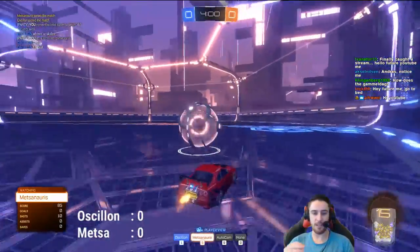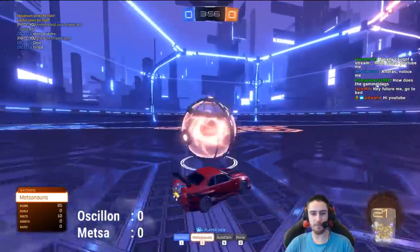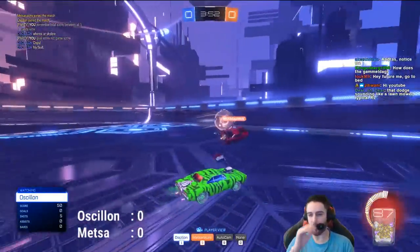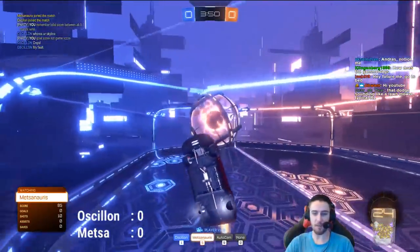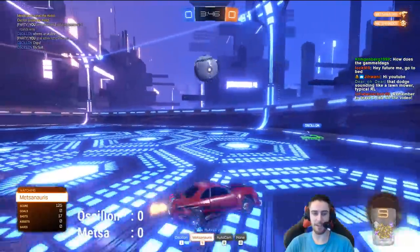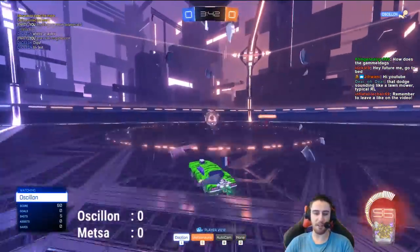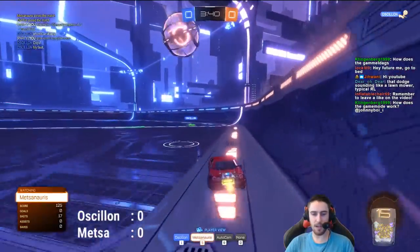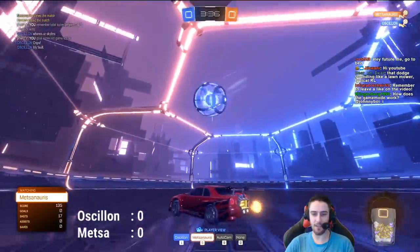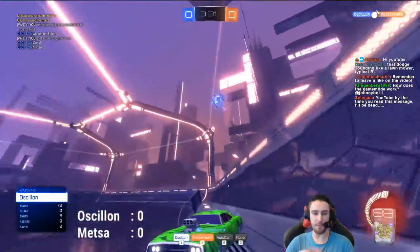The biggest difference about dropshot for me compared to regular, besides the fact that you're not trying to score a goal but just trying to hit the floor, is the recharging boost. It's a very, very different metagame. You've got to never — if you can't avoid it — feather your boost in dropshot. As soon as you feather that boost, it cuts the recharge for a couple of seconds. You have to be super careful not to just drop little bits of boost in there every now and then, because look how long it takes for that recharge to start up again if you have been boosting.